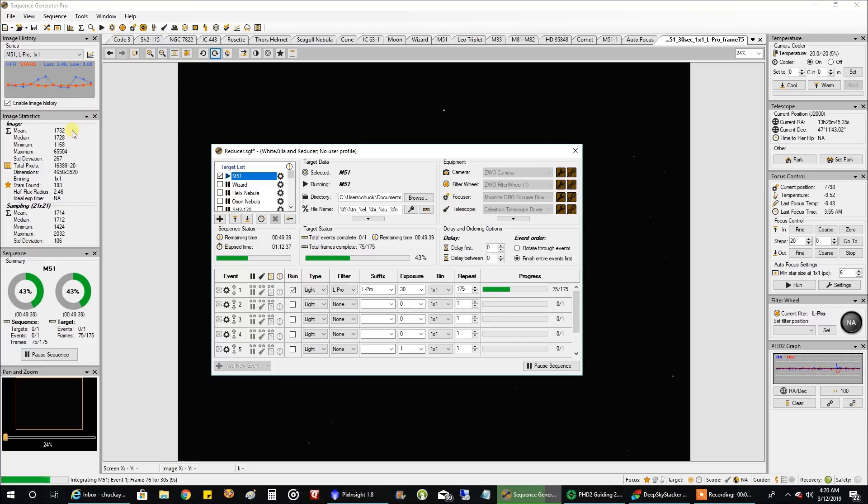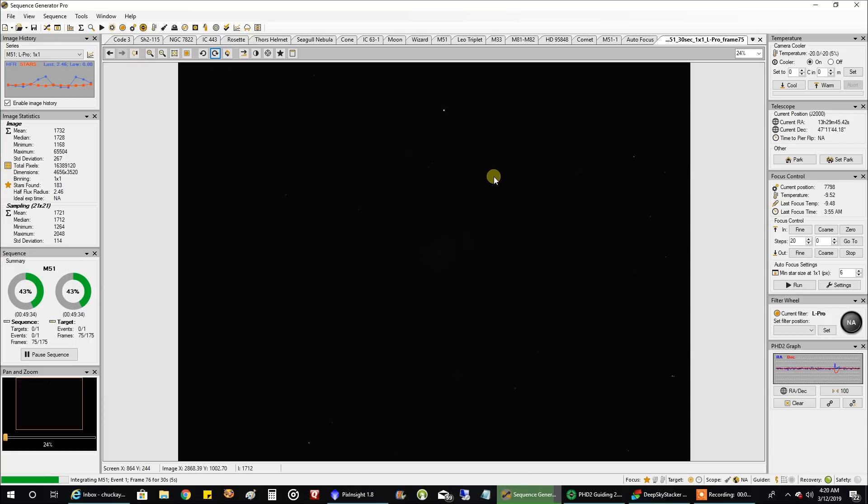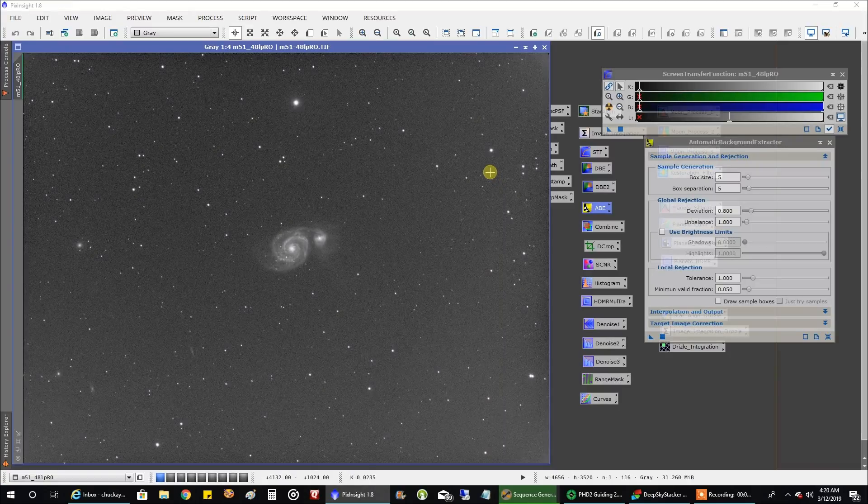This is my LPRO data. The mean readout is 1732. This is actually 24 minutes of data I've captured at gain 75, and this is just a stretch. Look — there's no vertical banding. The data looks extremely clean from edge to edge. There are a little bit of illumination issues.